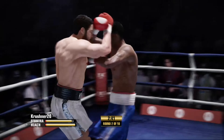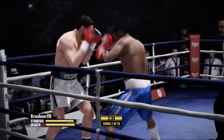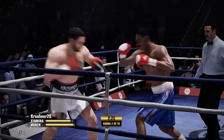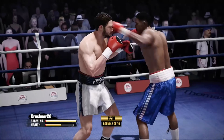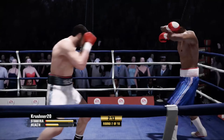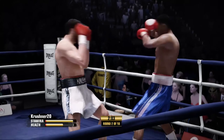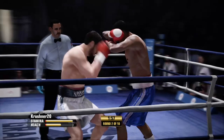That's a forceful two-punch combo by Crusher. He scored well after being hit himself. Good, solid right-hand lands. Good flush shot upstairs. Crusher's tagged — they trade shots, and he comes back with a right hand.